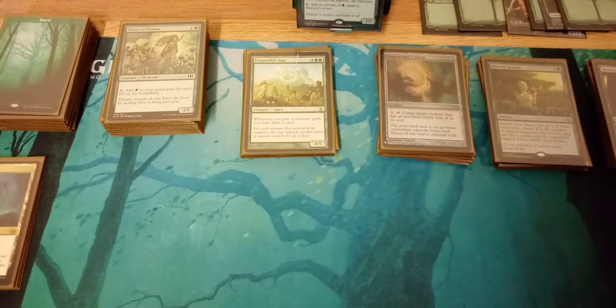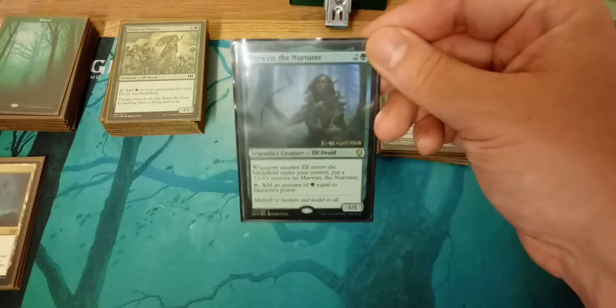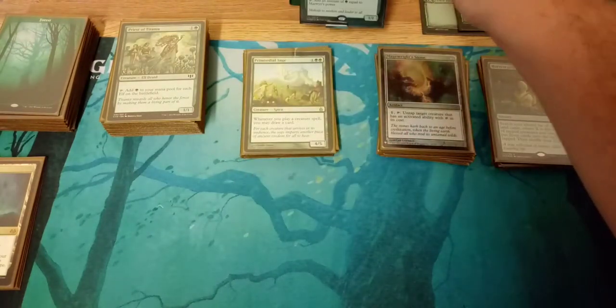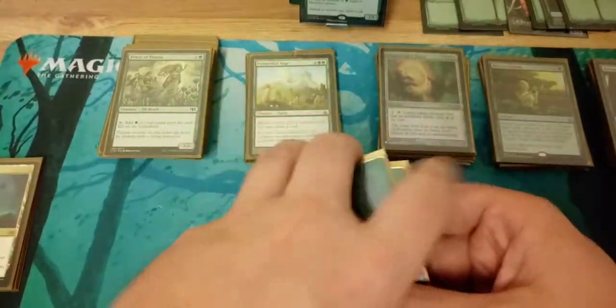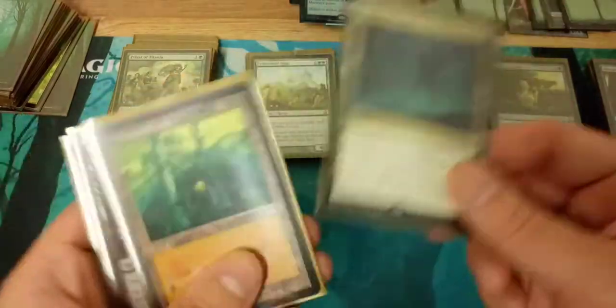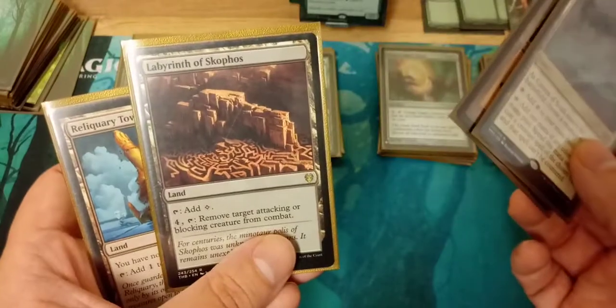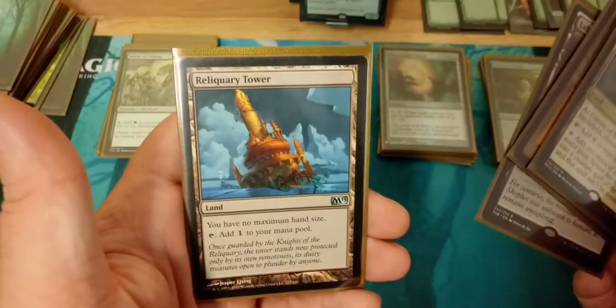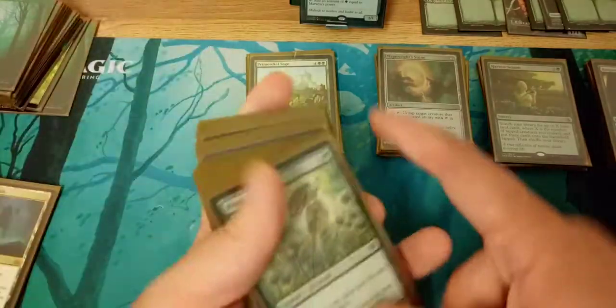Today we're doing a quick video going over my mono green Marwin the Nurturer commander deck. We've got 21 basic lands and four non-basics: Cavern of Souls to stop your elves from getting countered, Wirewood Lodge to untap Marwin just in case, and Reliquary Tower for infinite hand size.